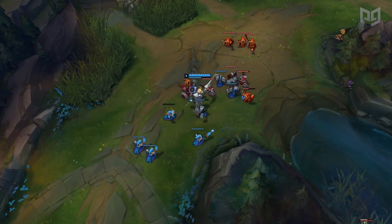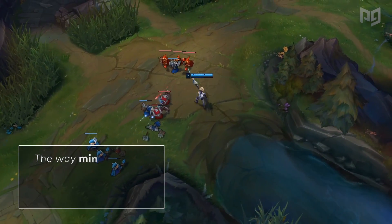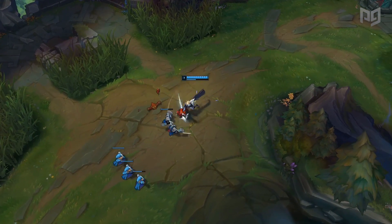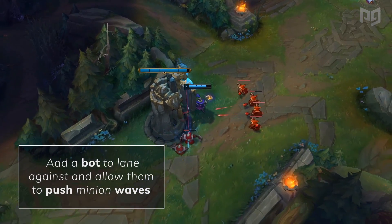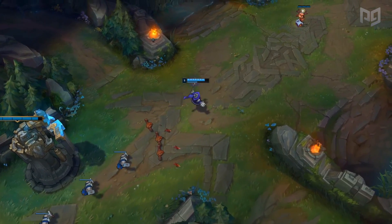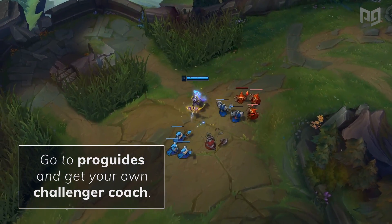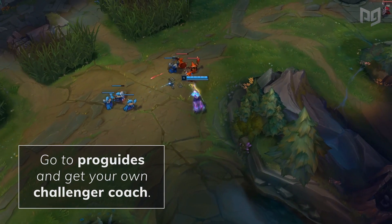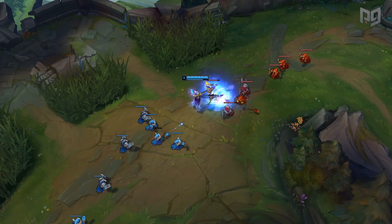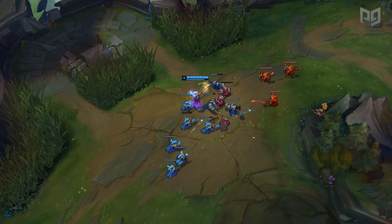Now let's talk about using abilities to farm. This is harder to practice in custom games, as the way minion waves push back and forth is somewhat artificial in 1v0 scenarios. If you want to practice last hitting with the aid of your abilities, you'll have to add a bot to lane against and allow them to push minion waves into your turret. One great shortcut is to watch a VOD of a pro player playing your champion, or go to ProGuides.com and get yourself a challenger coach who will tell you exactly what to do. Just watch how they set up the wave for their last hits.